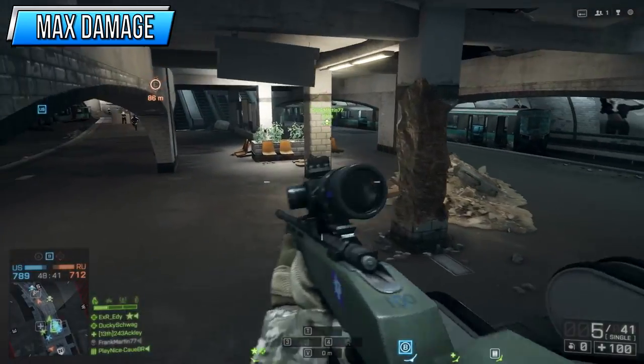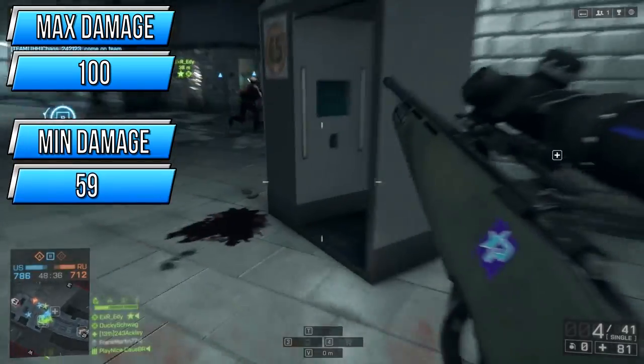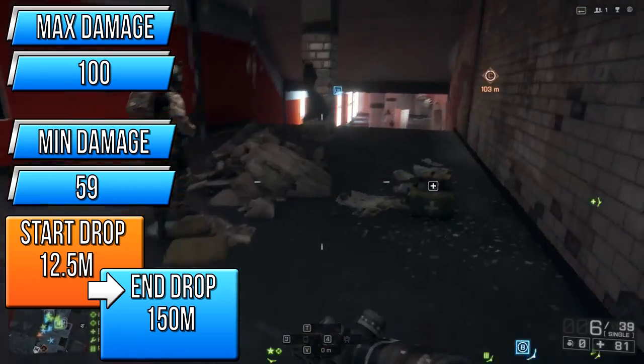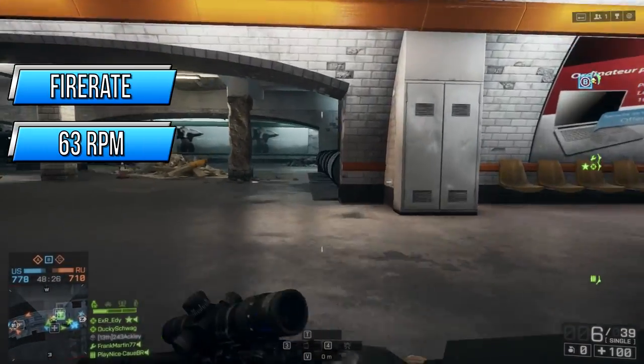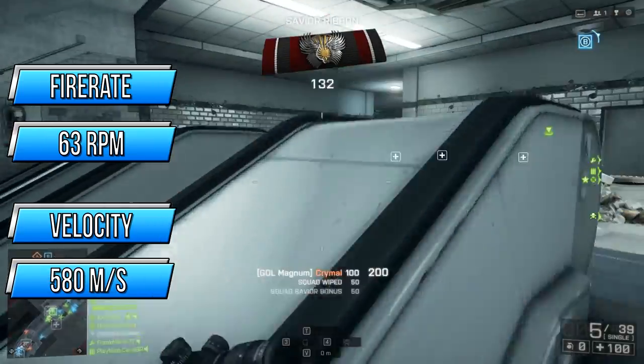The GOL Magnum has a maximum damage of 100. It also drops off to about 59 damage, starting at 12.5 meters and ending at 150 meters — completely identical to the stats of the SRR-61. What's truly impressive on this weapon is its fire rate, coming in at 63 rounds per minute and a bullet velocity of 580 meters per second.